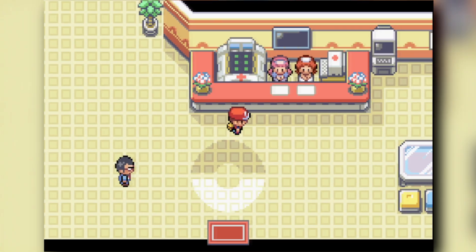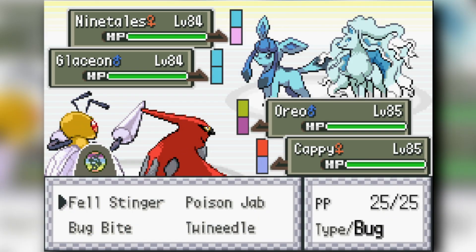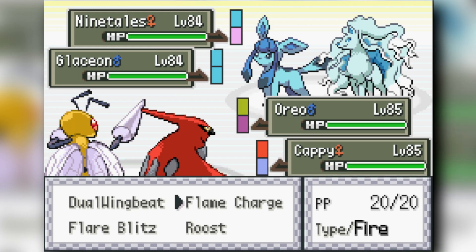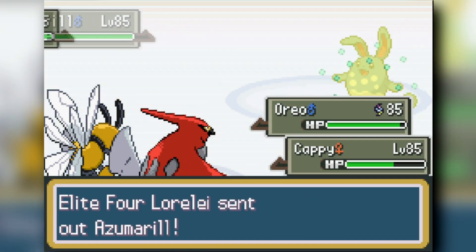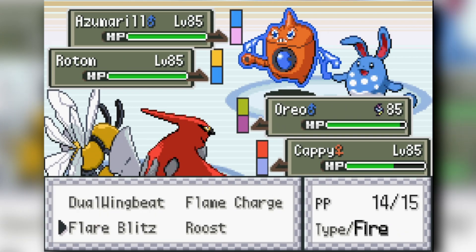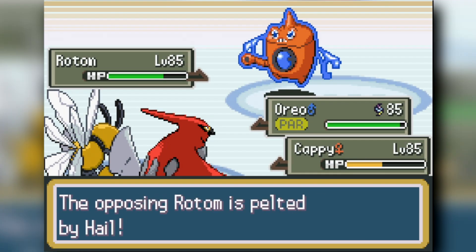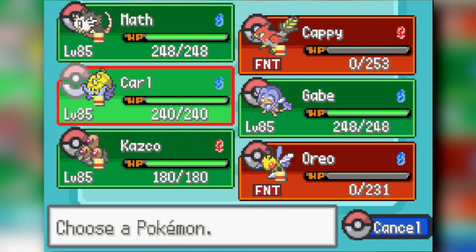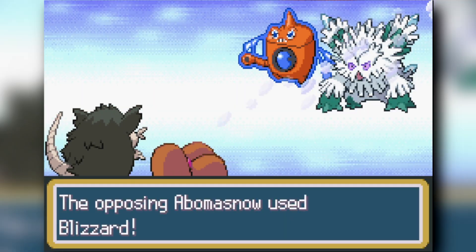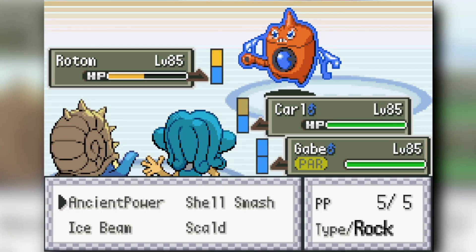First Elite Four member is Lorelei with an Ice team. She opens with Ninetales and Glaceon — Beedrill's Poison Jab and Talonflame's Flare Blitz get two knockouts without taking any damage from them. Against Azumarill and Rotom, Talonflame Flame Charges the Rotom and Beedrill Poison Jabs the Azumarill for another double KO. Talonflame Flame Charges into Calyrex and Beedrill Poison Jabs it out. Both faint but Lorelei is down to her last two: Rotom and Bronzong, which Simipour cleans up.